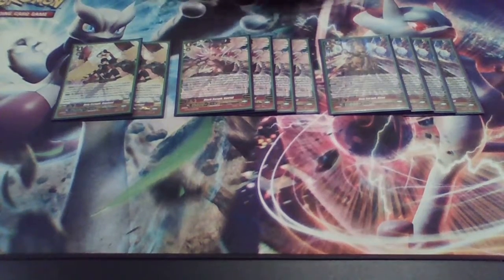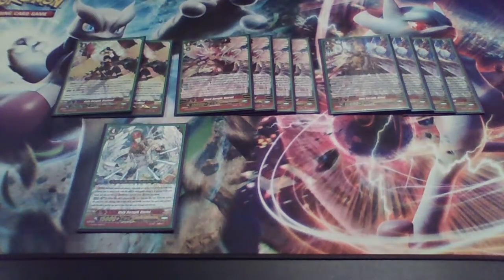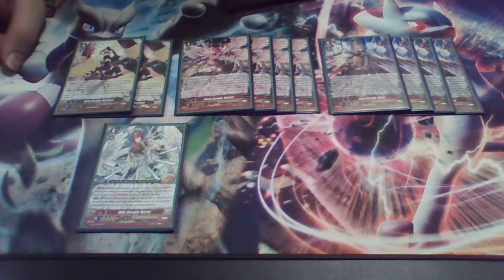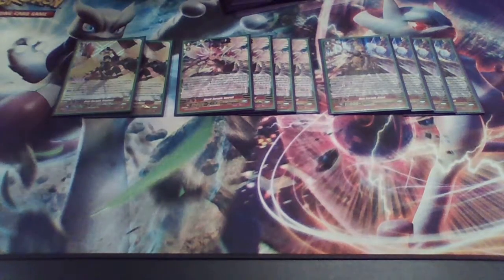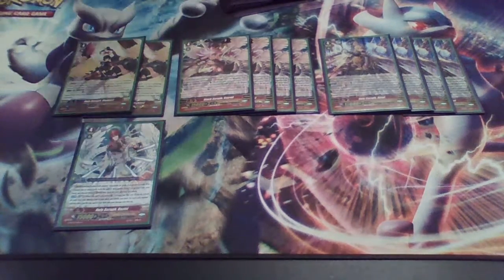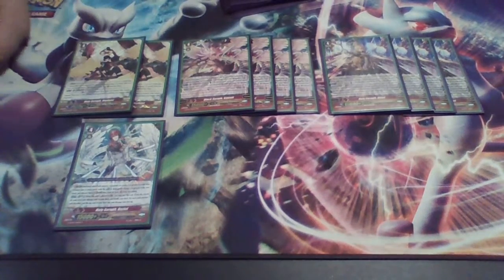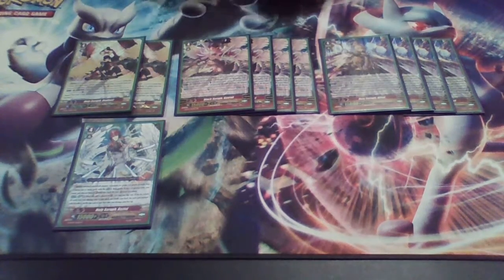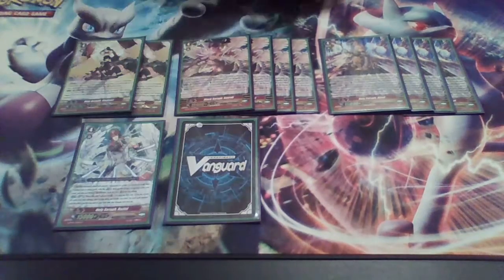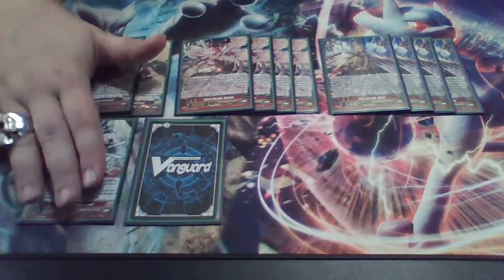Next, one copy of Holy Seraph Raziel, which is still decent. He can help you reset your damage if you blow through your counterblast early. When this unit is placed on the vanguard, you can soul blast two. If you do, return all cards from your damage zone to your deck and shuffle. For each card returned, put the top card of your deck into the damage zone face-up. So if you have Broken Heart on the field and you send five cards from your damage zone back and then put five back, you get 10,000 power to her and the vanguard. There's also a Seabreeze in the G zone — this deck really needs Seabreeze so you can keep Broken Heart live if your opponent wants to play the stall game.